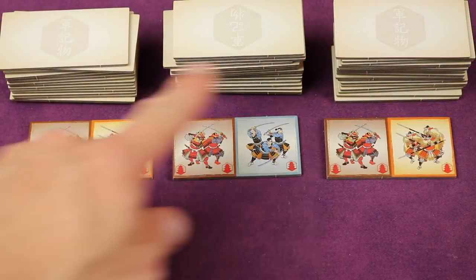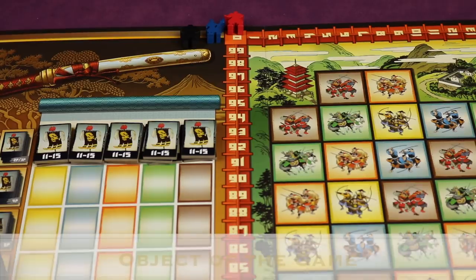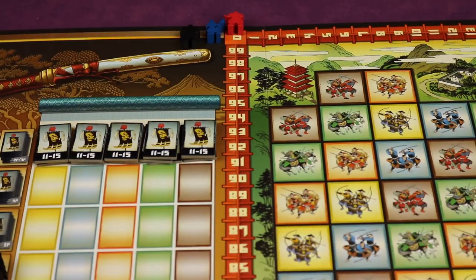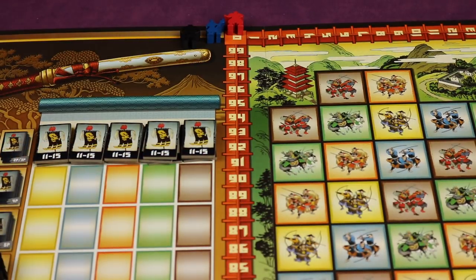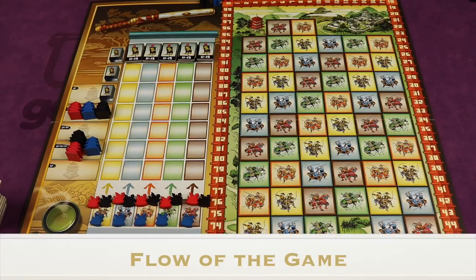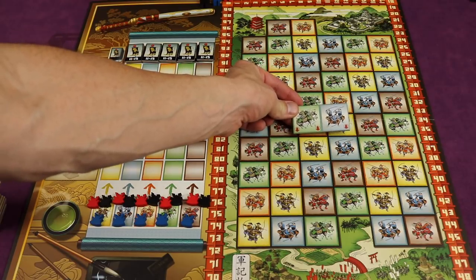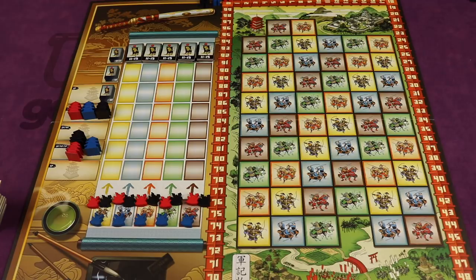Finally, from each of the three remaining stacks, flip one tile face up so there are three tiles everyone can see. The object of the game is to have the most points at the end, which you earn by playing tiles onto the board and by getting some of these war banners. Turns go clockwise — on your turn you simply place a tile on the board, score points in various ways, and refill your hand with a tile. Then it goes to the next player.